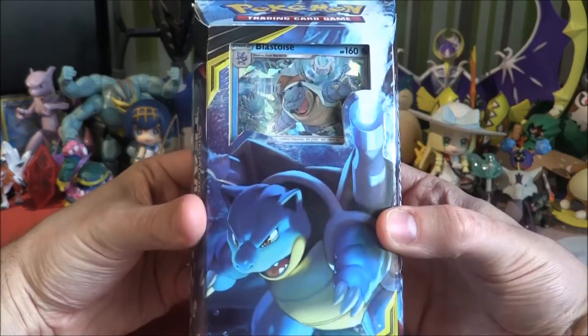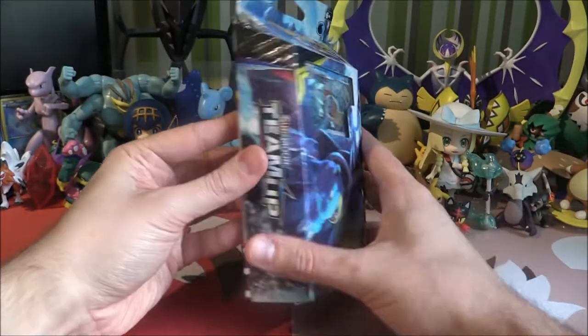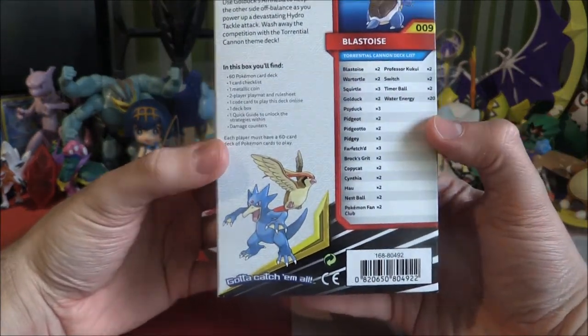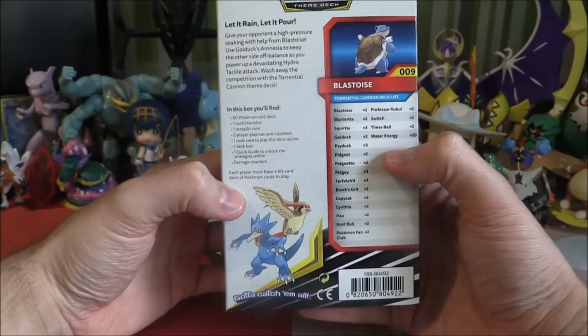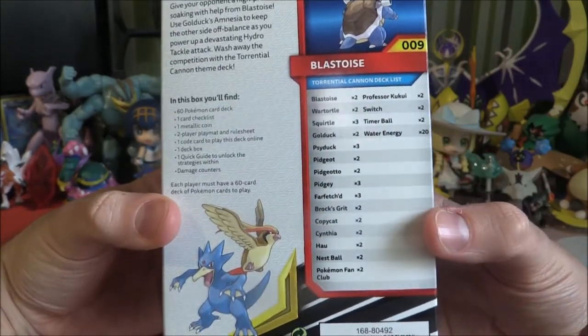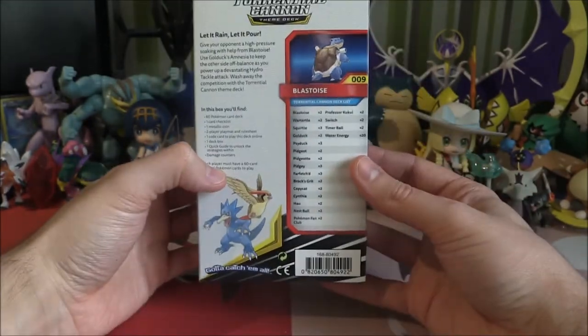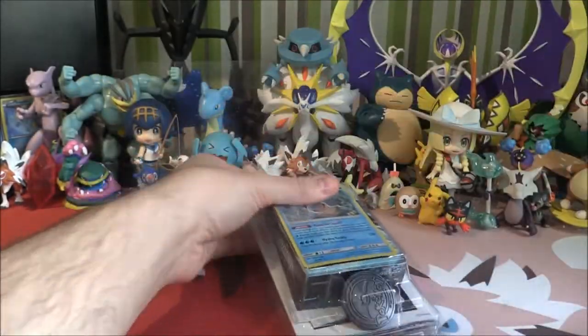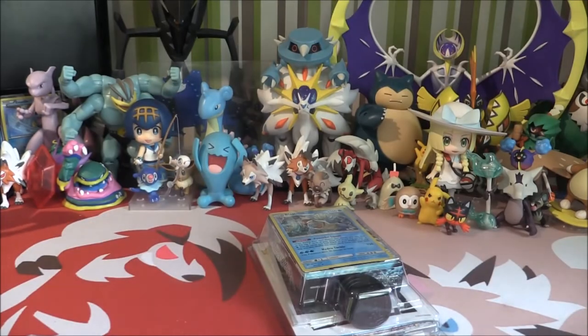Pretty sweet. We've got the Blastoise right there in that nice Shatter Hollow which you can already see. On the back it sort of gives out what's going to be happening here in this deck. We've got a bit of Psyduck, a bit of Pidgeot going on, and then an overall look at what we've got there. So I've already opened it up, ready to have a little look. We'll slide this out, and they've flipped the coin the other way which is always good to see.